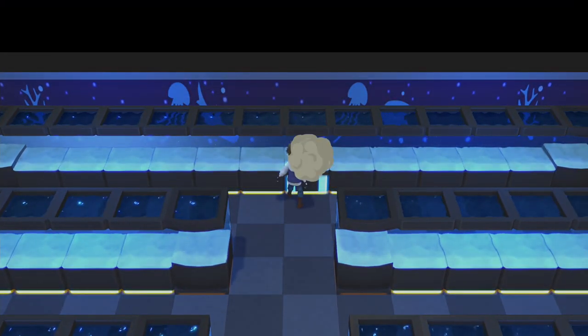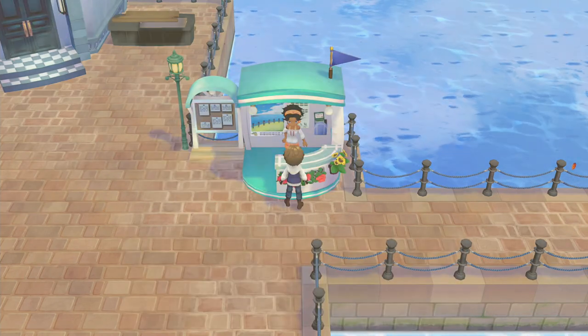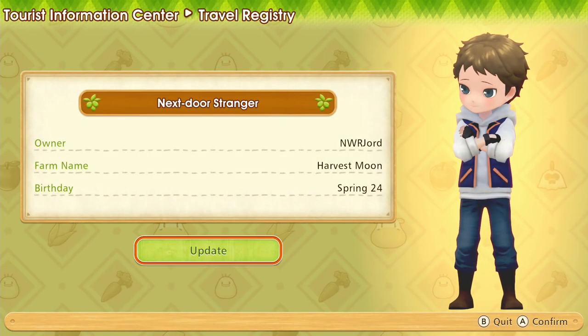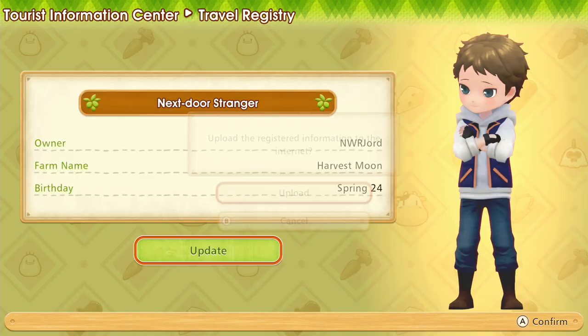Online functionality is minimal but interesting. Photos you take with the in-game camera can be shared randomly with other players by registering your farmer at a kiosk in town. These photos are displayed during load screens, which are frequent but not overly long.